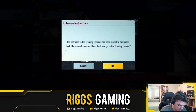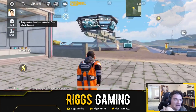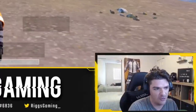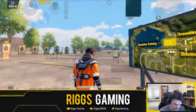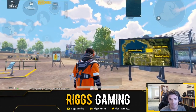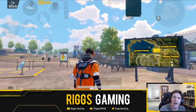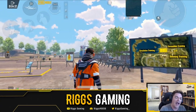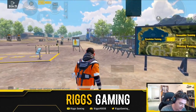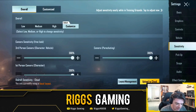Alright, here we go. We're gonna head straight to the training grounds — I like that option. Most people don't want to go to Cheer Park; I'm here to do business and go to the training grounds. I'm going to bust out the hand cam and show you guys the inverted gyro and all that craziness, as well as the sensitivities per each weapon.